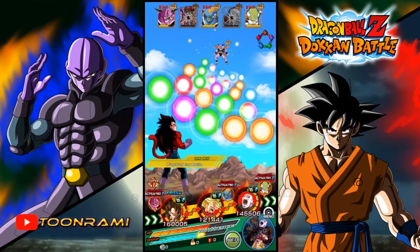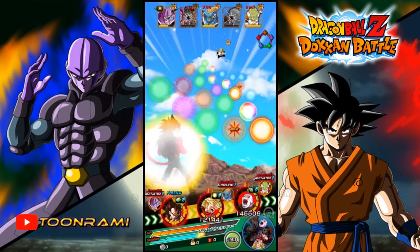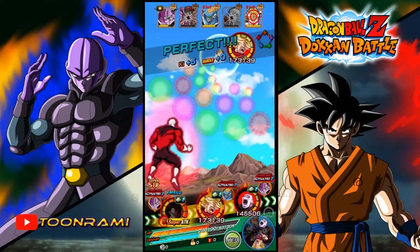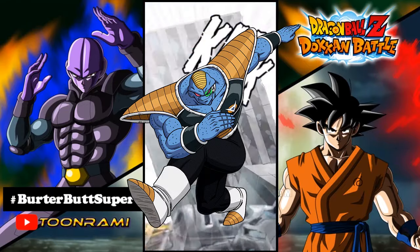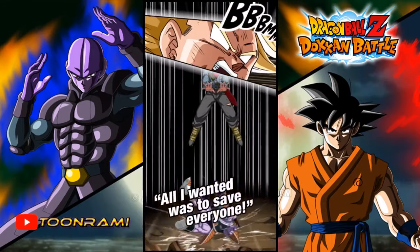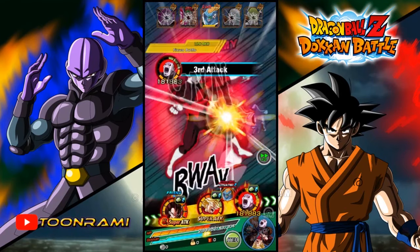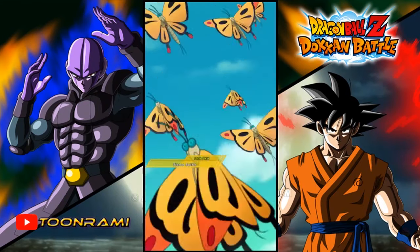Looks like Jiren's gonna get hit by Guldo and Ginyu, so I want to take out Guldo. Vegeta and Trunks will both attack Guldo just in case. Jiren, you can sit pretty. One hit KO! And another one! Trunks got a double defense bonus there, so that attack by Berter didn't do anything. We've got two active skills here — probably overkill, but Pan will use her active skill increasing everyone's attack by 33% for one turn.